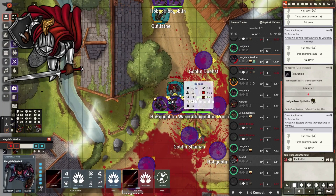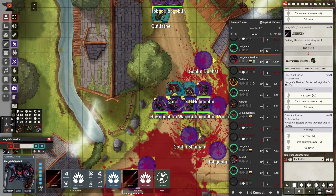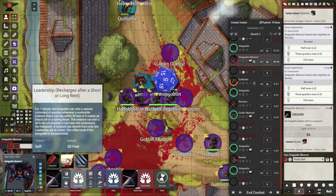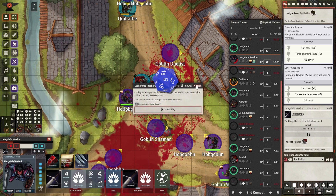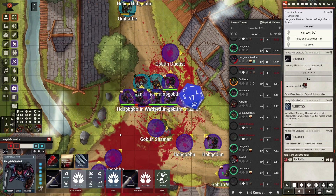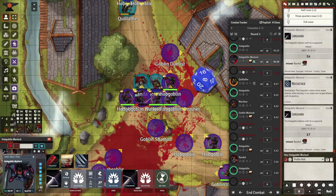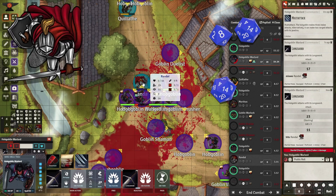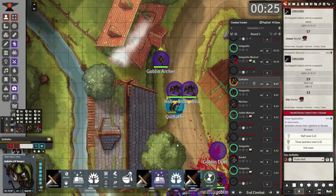Two longsword strikes come at Cthain — he dodges them superbly. And there goes our fighter, down again. The hobgoblin has multiattack, three longsword strikes total. The last one is a hit — Randall goes down. Two companions are now unconscious.